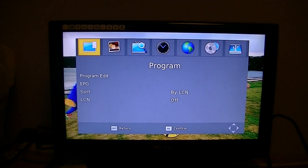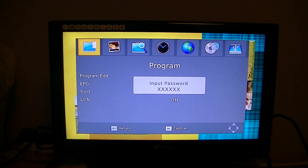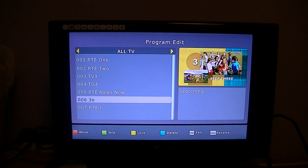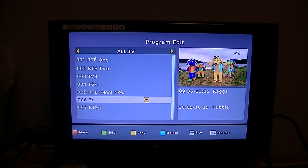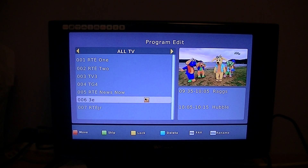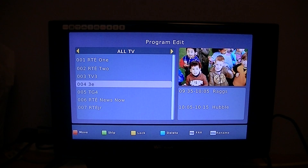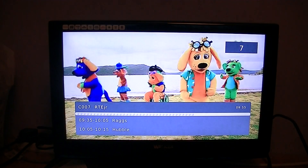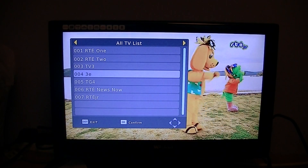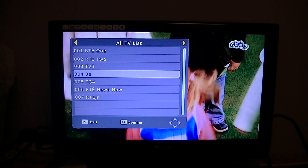So the next thing is, if you want to move a channel, just go back into the menu and go to Program Edit. Six zeros is the password again. If you want to move a channel, highlight the one you want — say you want to move 3 closer to TV3. Press the red button to mark it for moving, use the arrows to move it to the position that you want, then press the OK button. Hit exit and you'll go back to live TV once it's saved. You can see that 3E has been moved just above TV3.